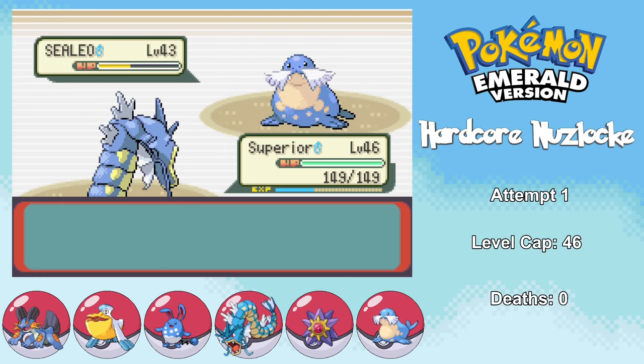Did it take some luck to get here without any deaths? Yes, certainly. Did I play optimally the whole time? Certainly not. But it's undeniable that the Water type is perhaps the best type in any Pokemon game to go through with — and Swampert, Gyarados, Pelipper, Tentacruel, Starmie, and Walrein are such amazing Pokemon that getting through the challenge is pretty much guaranteed. I had no idea I was going to get through this deathless, but I was very confident I was going to make it through on my first try. It's been great to play through Gen 3 again, and I promise the next video is going to be a much more difficult challenge — in fact, I have one I'm not even sure I'll be able to complete lined up.